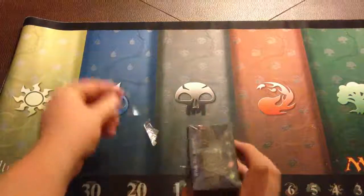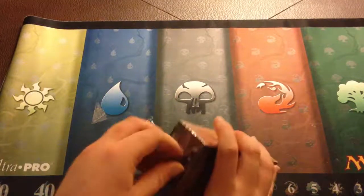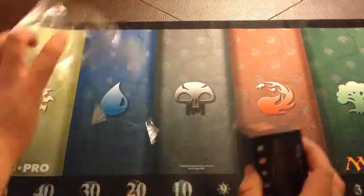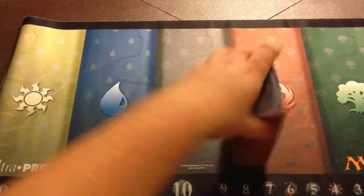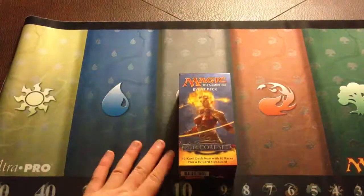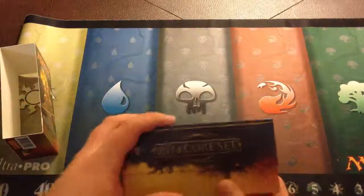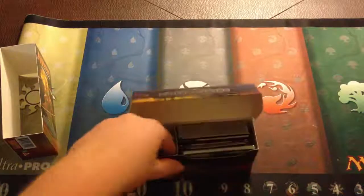Now, if you haven't watched any event deck videos before and you don't know what an event deck is, an event deck is a 60-card deck that you can play right out of the box in a tournament. It has 10 rares in it, comes with a spin-down life counter, and it also includes a 15-card sideboard. It's so much better than an intro pack. You can buy an intro pack for like $15; this you can get for $20-$25. It has 10 rares, no foils, but it's a complete 60-card deck with cards from multiple sets.